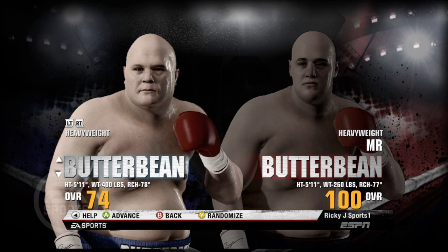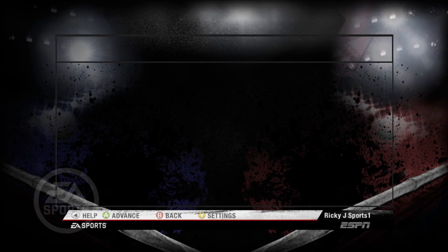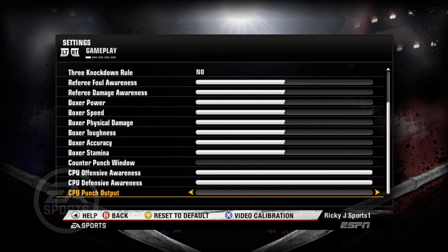That's a lot of Butterbeans in one intro. We're going to try this and put it on the hardest setting — greatest of all time — but we're going to set the fight to only five rounds. We're going to set the counter punching window to zero and the CPU punching output to zero.